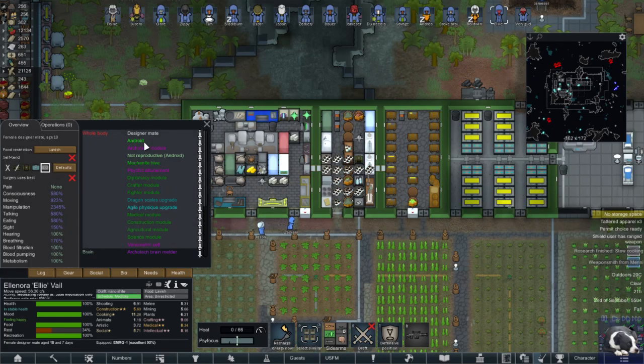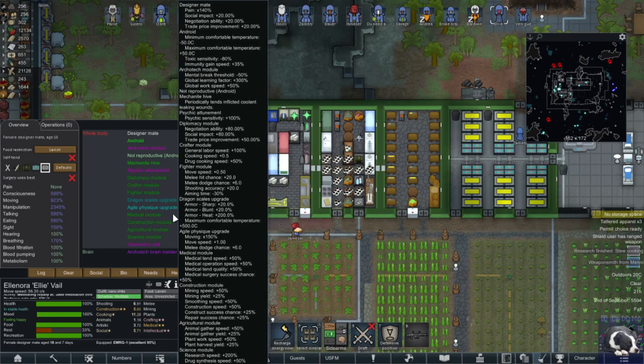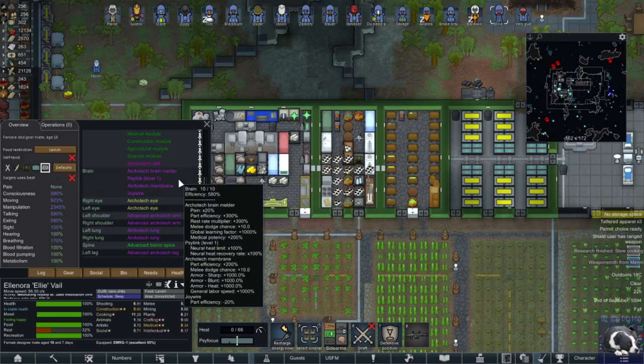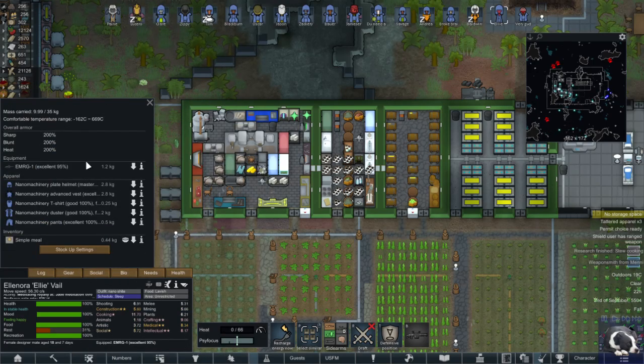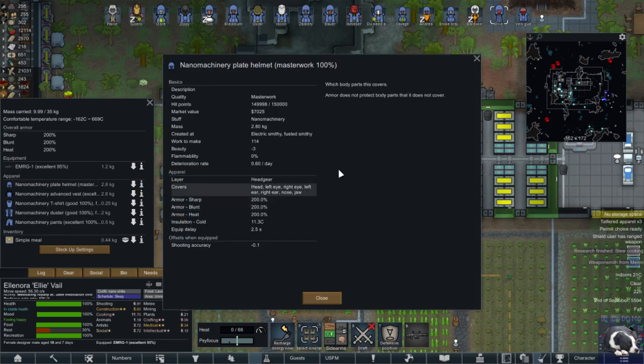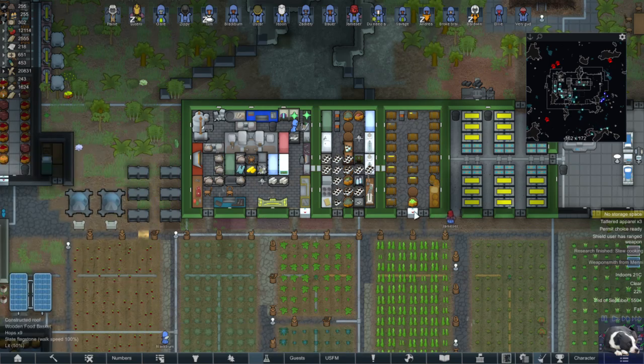Here's the issue: let's look at Ellie. She has the dragon scales upgrade and the agile physique. I think they both give armor — no, agile physique doesn't, but dragon scales upgrade gives you armor. She's got the brain melder, and the membrane also gives you armor. They're not applying separately, and I think it makes more sense to have them apply separately.